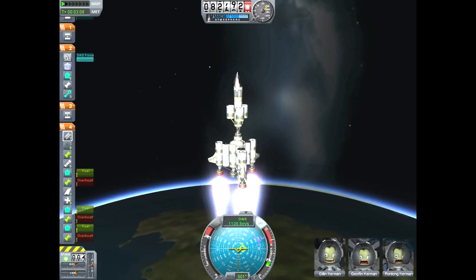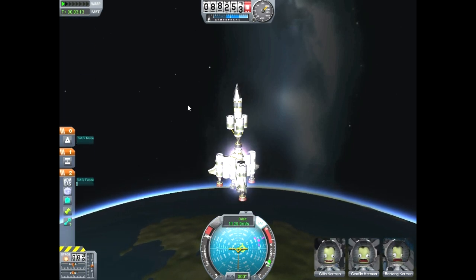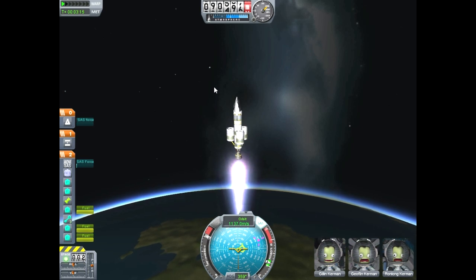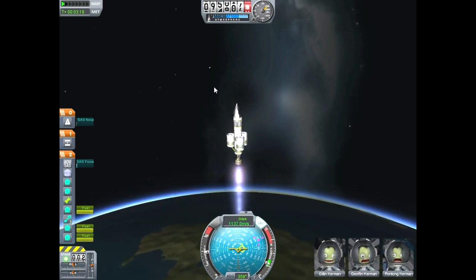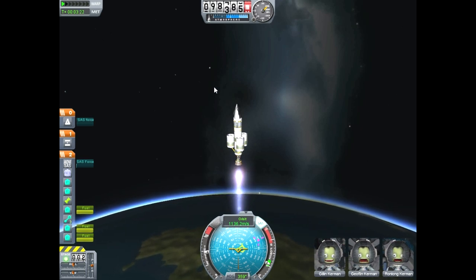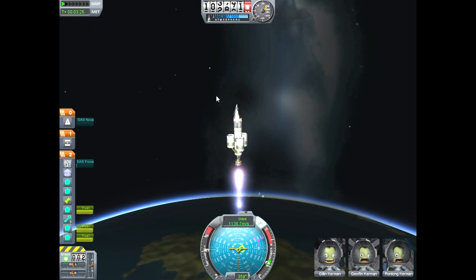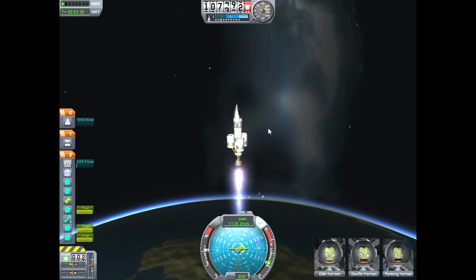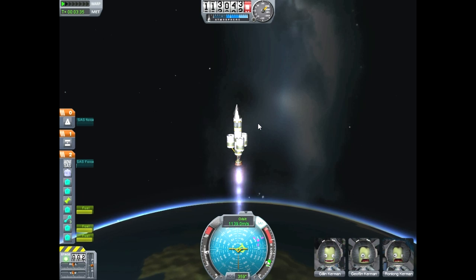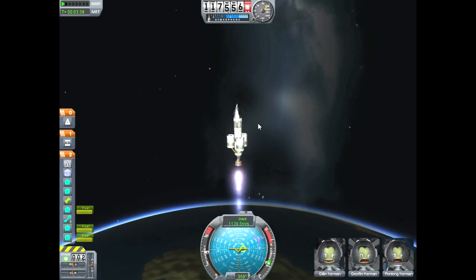So we are about to decouple our second-to-last stage here and go to our last stage. We'll climb to about 100,000, but I'm going to throttle down a little bit — just trying to match my throttle so that my velocity stays the same but my acceleration is zero. Now we're going to try something — I'm going to turn SAS off and we're going to rotate our ship a little bit.